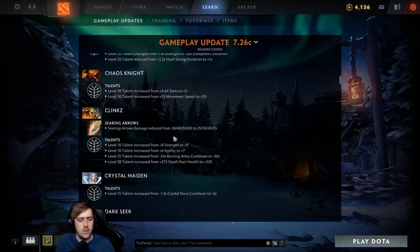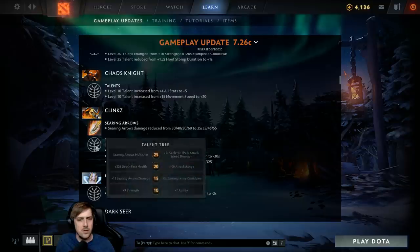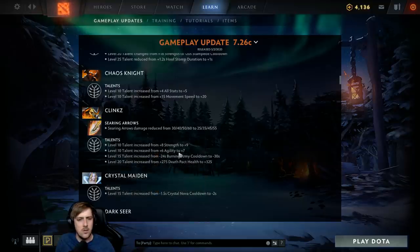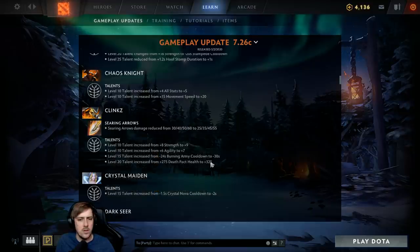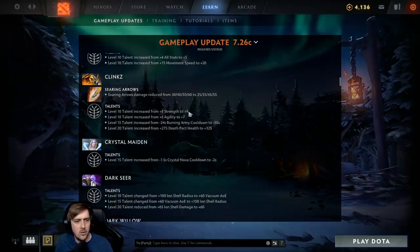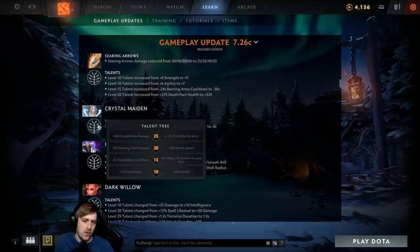Clinkz is getting nerfed — no surprise, he's been doing quite well. Searing Arrow damage is reduced by 5 at all levels, but his talents get buffed — both level 10 talents go up and Burning Army is back to minus 30. Crystal Maiden is getting an un-nerf on her nova, not on the magic resistance talent. The magic resistance talent is just really good — even 8% for your whole team is great against Zeus-type heroes, not to mention the extra 24% on your own head.